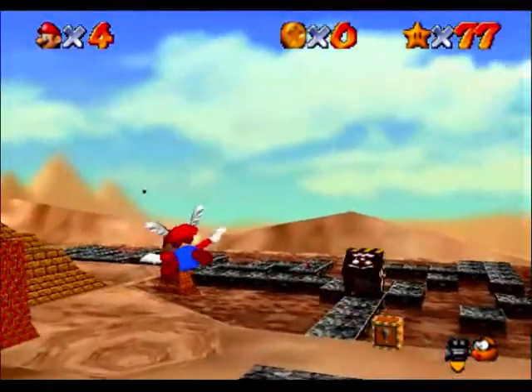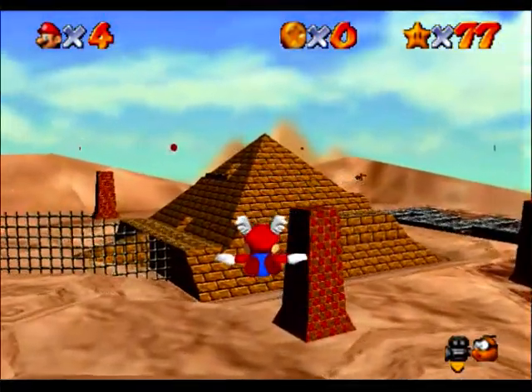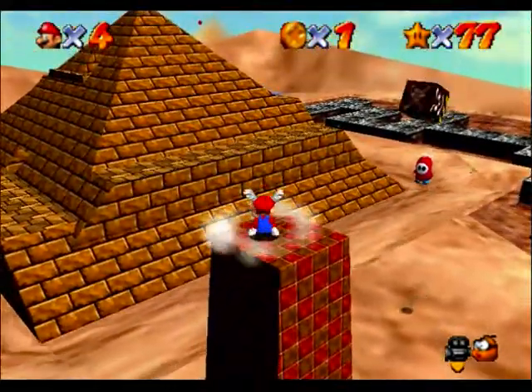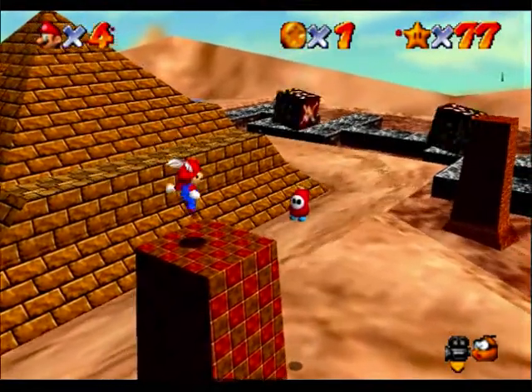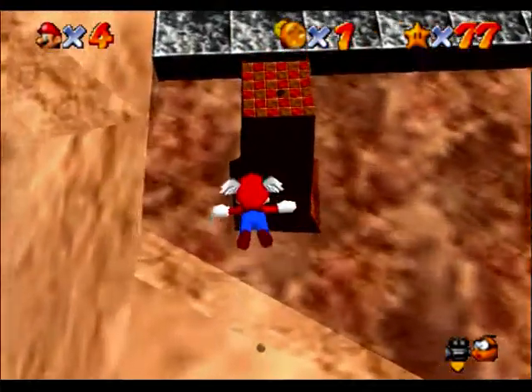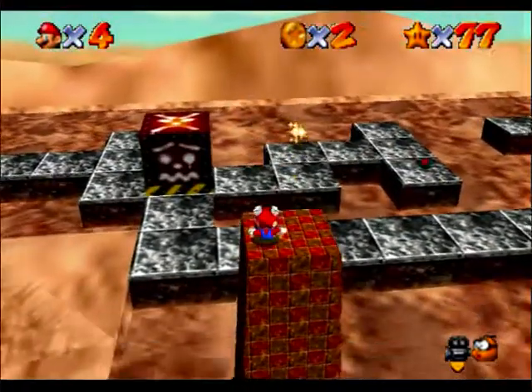You don't have to do anything special while standing on them, just stand on them. The best way to do that is with the Wing Cap, obviously. Especially for that one because there's no way you can get to it otherwise, as far as I'm aware.